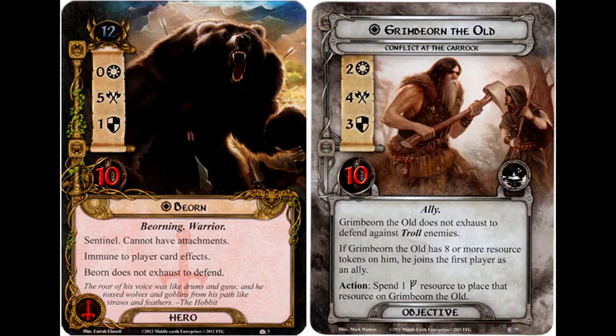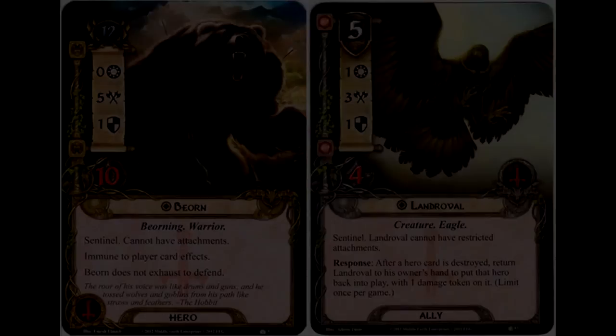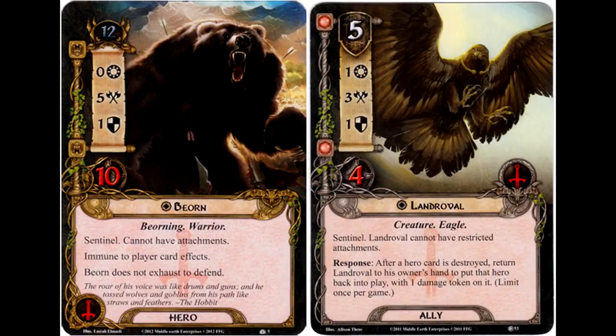One cool thing about Beorn is that his stats total up to 16 and his threat cost is only 12. While it's hefty, his stats are also hefty. He's counterbalanced by the fact that you cannot put attachments on him to bolster his defense and he's immune to player card effects — a nicely balanced card. Because his defense value is so low, there aren't that many attacks he can defend against without soon piling on damage. One mitigation is a lore dwarf ally we'll discuss shortly, and another is the tactics ally Landreval from A Journey to Rhosgobel, which can save a hero after it's destroyed and put it back into play with one damage token, giving Beorn a sort of second life.